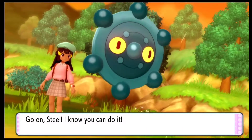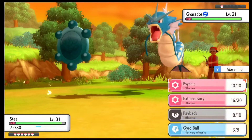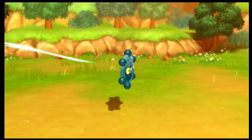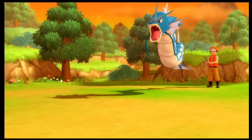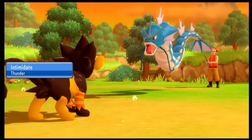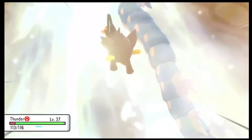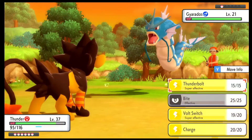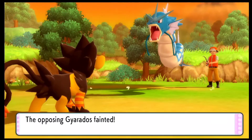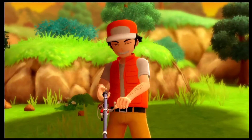Here we have around 3 to 4 water type trainers — most of them are just fishermen. I might have to switch out to Luxray since I don't want to take a risk with my Bronzor. I did switch to Luxray and this Gyarados is going to use Waterfall. I'm pretty sure if I kept Bronzor it might have actually gone down. We were easily able to take down the Gyarados with Luxray.